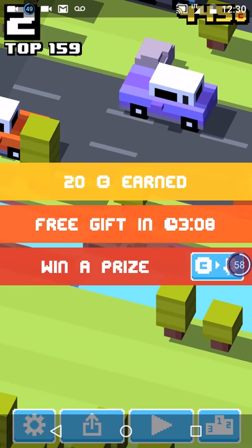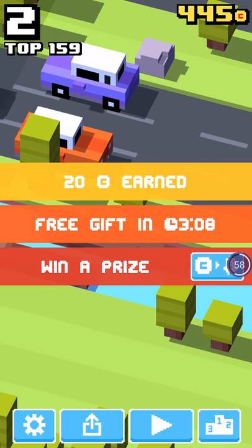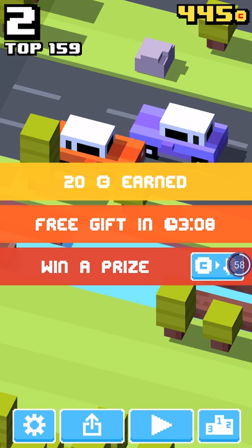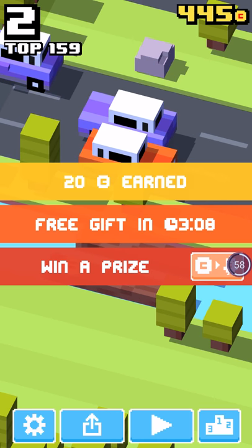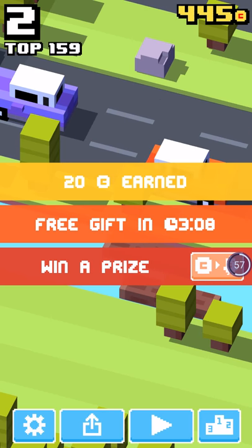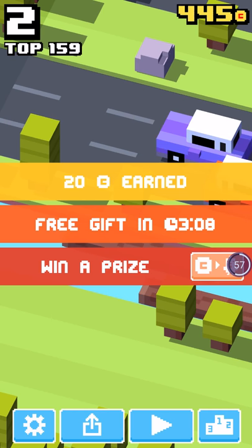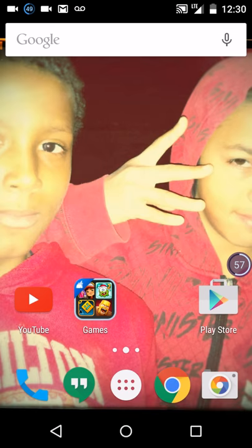Hello guys, today I'll be showing you a little Crossy Road glitch — it's how you get unlimited coins. What you're going to do is close out, and once you see the little thing where you can watch the video, click it and watch it. Then hit home and erase everything.